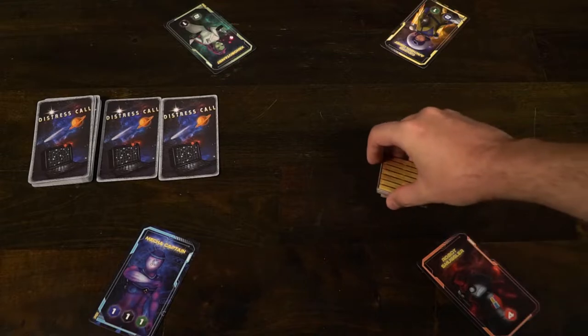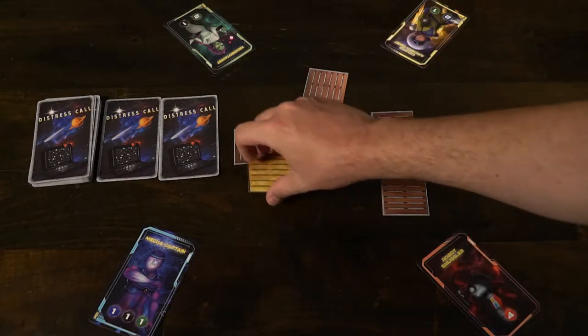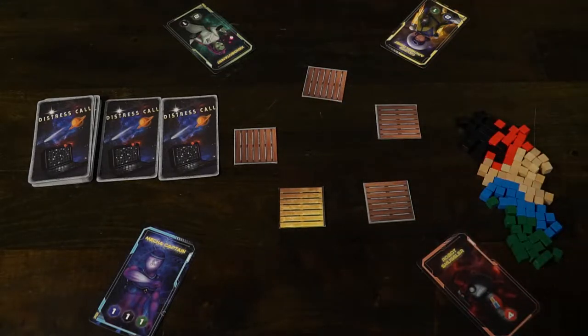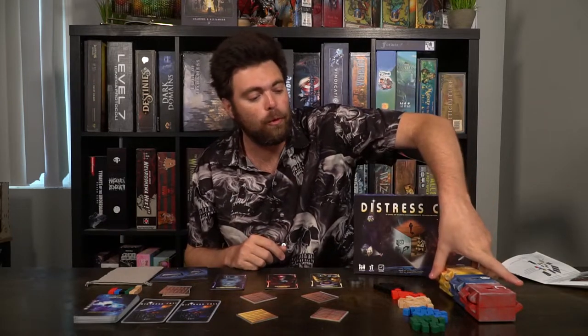After that, you'll take all the cargo and separate them into their specific colors next to the board within reach of all players. Take out a number of space cargo based on the number of players, plus an extra golden cargo crate, and place them within reach of all players in a circular fashion. The last thing you're going to do is take these shipping containers — A, B, and C — and place them next to the game board for use at the end of the round. And that's pretty much the setup. It's pretty simple and straightforward.